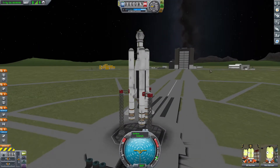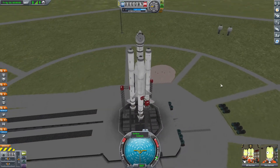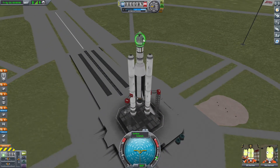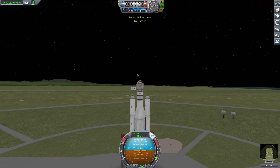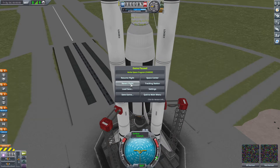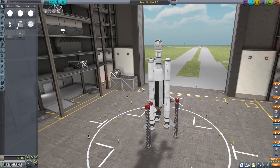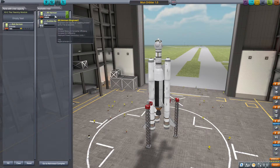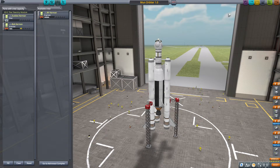That looks sketchy as hell. Let's see - we've got an engineer and a scientist. Really we should have a pilot but she's on the Mun. They can get in and board, which is fine. What we'll do is revert the flight back to the vehicle assembly and switch out the engineer for a pilot - if we have any. There's one. So engineer out, pilot in, and we'll keep the scientist so that we can get extra science and reuse the science experiments.